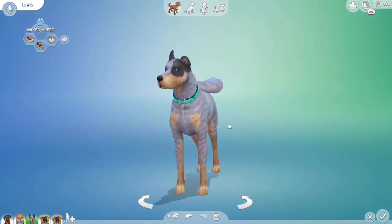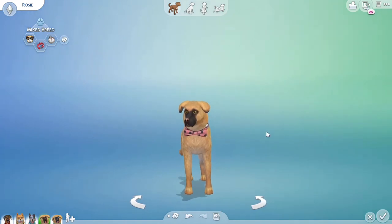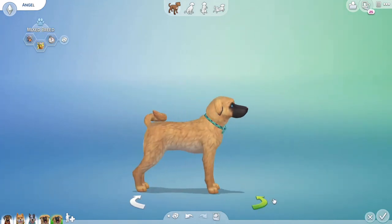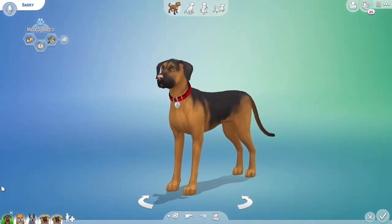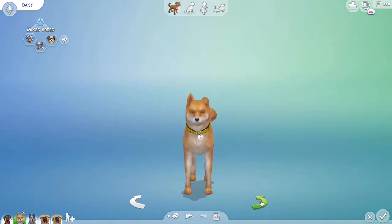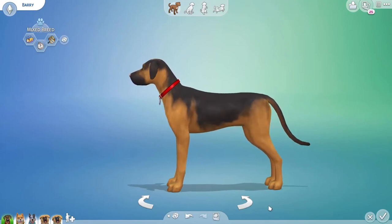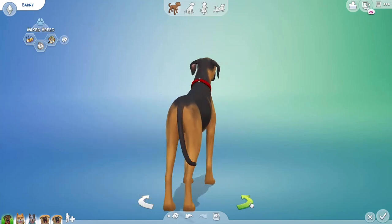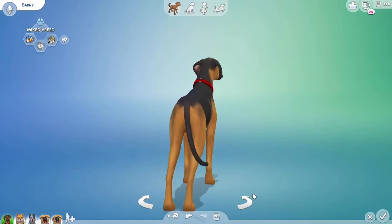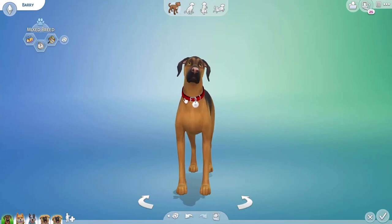So we ended up with Louis, our big giant thick boy who I love. We ended up with Rosie and Angel, who are practically identical, which I also love. I will be uploading this family to the library later on if you want to have them in your household — they'll probably just be under one of the parents' names, so it might be either Daisy or Barry. I hope you guys enjoyed, and thank you so much to that one horse lover for suggesting this mix — I loved it a lot. It was a lot of fun to see what kind of puppies they made. Don't forget to like, comment, and subscribe. I'll see you guys on the next one. Bye!